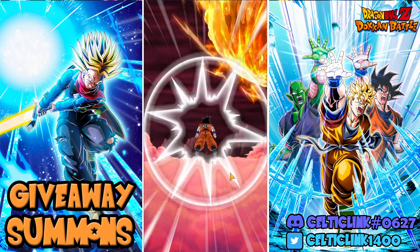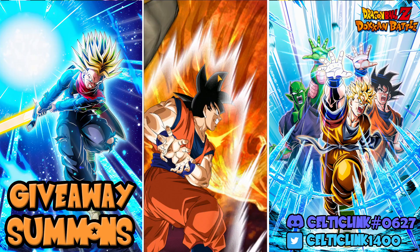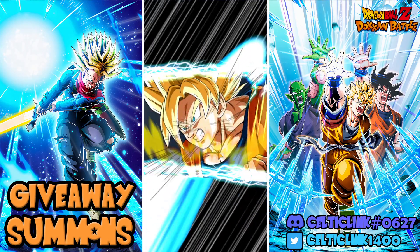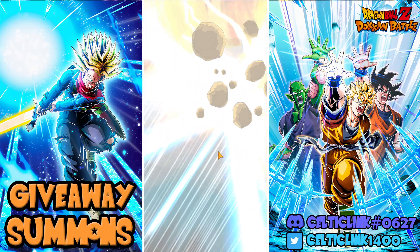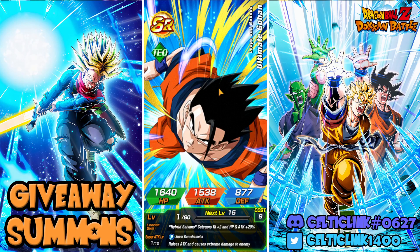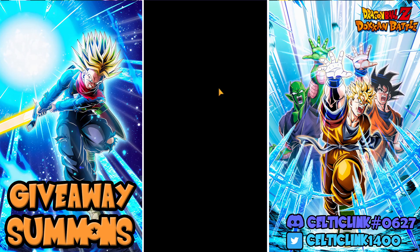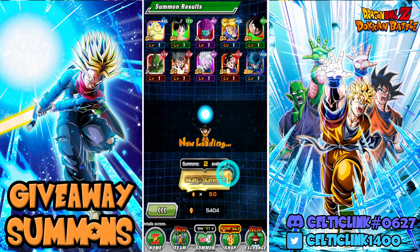There are the cooldown multis. What we'll do is rotate here. If we don't pick up Gohan, we'll swap over and do the discounts on Trunks' banner and then see how we go from there. AGL Cell Jr. We'll finish the rotation up here and then go to the other banner.